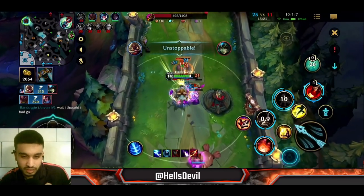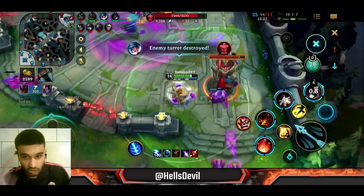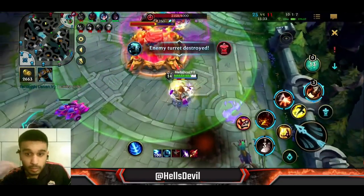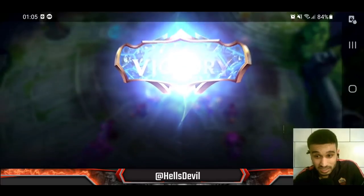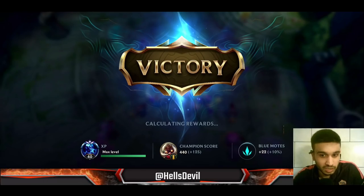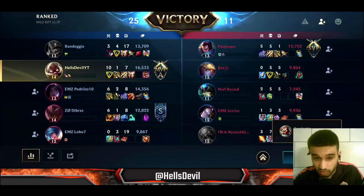At this point I'm incredibly strong, but when you're super strong you have to focus on not giving the enemies a shutdown. Don't think you've won the game already — there's always a chance you throw and give the enemy shutdown gold. If the enemy ADC kills you they get around 1400 gold, basically almost a full item, and they make a comeback. We won the game, I got MVP and dealt a lot of damage. Give this video a like, subscribe if you haven't, and I'll see you in the next Wild Rift video!